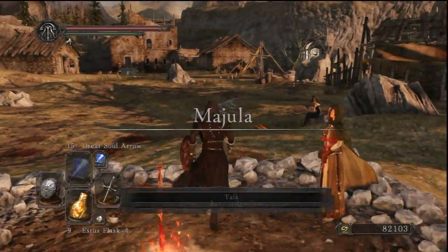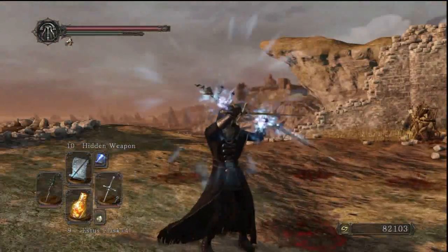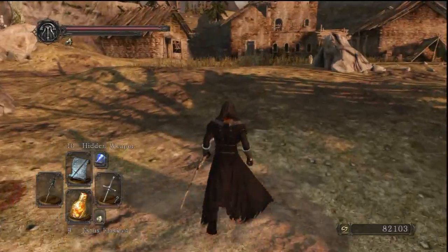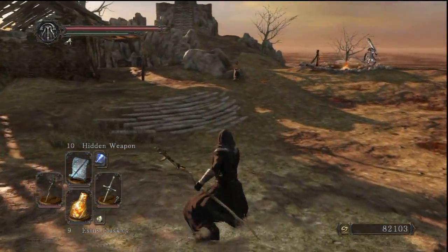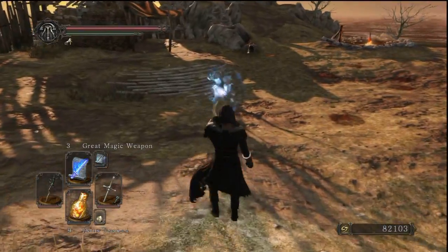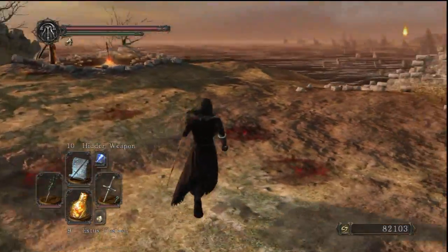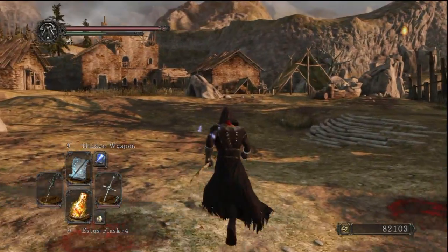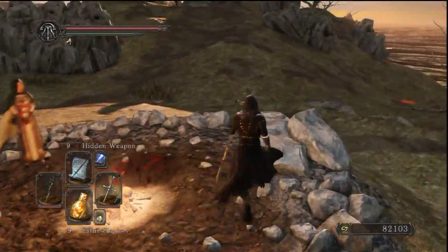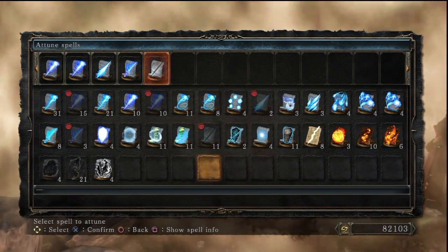I have 82,000 souls and I'm gonna use it to level up. But first, let's demonstrate Hidden Weapon, which is pretty much just what the description says — it hides your weapon. I guess it can be useful for catching an enemy off guard. Mainly useful in PvP, because your opponent wouldn't actually know what weapon you are using. But the problem is that you cannot enchant your weapon if you apply Hidden Weapon. People like to use these kind of spells with really large weapons like Great Hammer or Great Sword to catch people off guard, but with a rapier it's really not as useful.